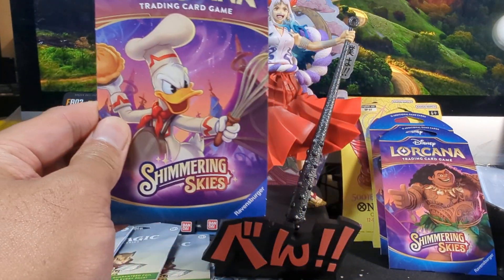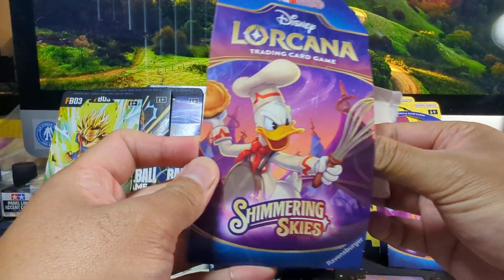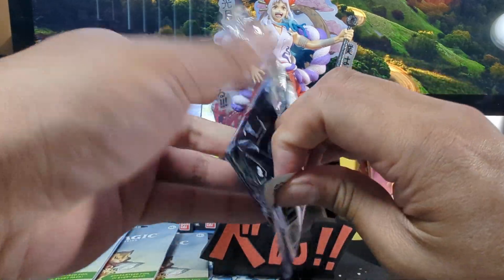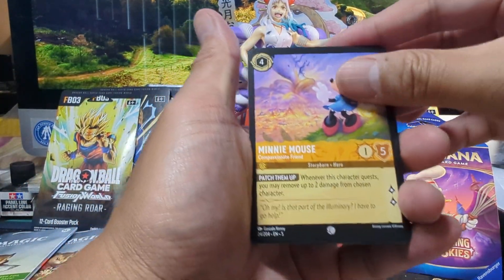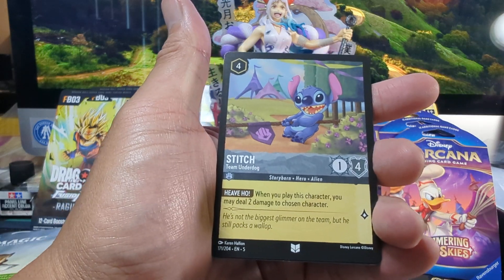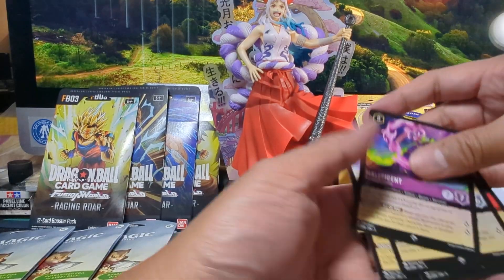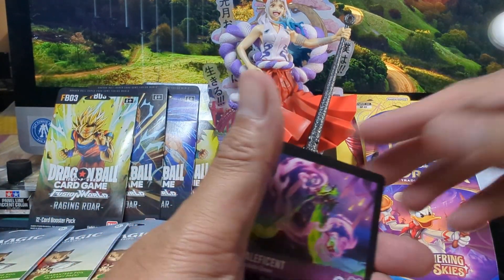And now for the last pack of Shimmering Skies. At the end of the video I'll go through the hits for each thing I'm opening. We got a Donald Duck — Chef Donald Duck Pack. Gale, Medal of Heroes, Royal Guard, Invited to the Ball, Stitch, Ed, Plate Armor. We got Maleficent for the Super Rare, and Archimedes for the foil. So nothing big for those three packs — just these Super Rares and foils. Nothing too good there.